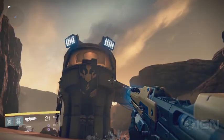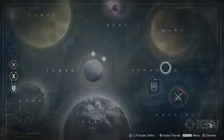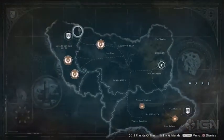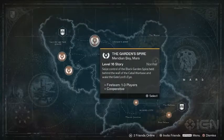Yep, there he is, glaring down at us. You may have heard about this fellow, but how do you find him? Well, you want to go here to ye olde planet Mars, and pop on down to the Garden Spire mission in Meridian Bay.